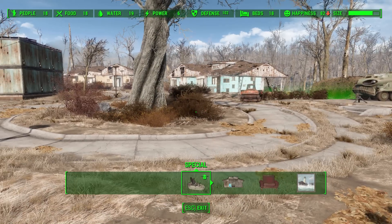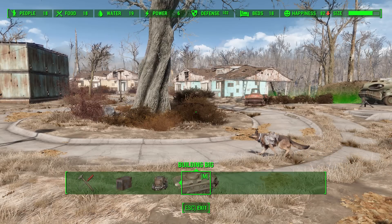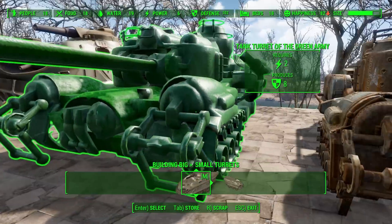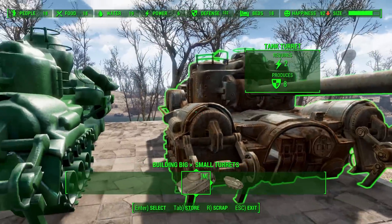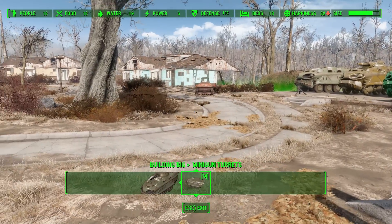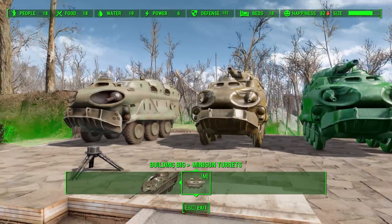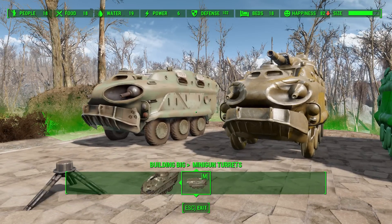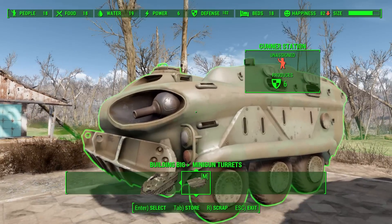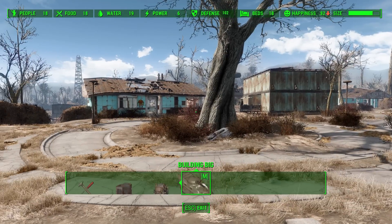As for how you build these things, it's pretty simple once you have the mod installed. Go into workshop mode and head all the way to the end, where there's a new category called "Building Big." Inside there are two subcategories: one for small turrets, which builds the glorified turret tanks, and another for minigun turrets. The minigun turrets are actually quite interesting because they're APCs and similar objects that you can actually get into and fire the gun yourself.